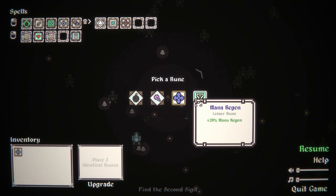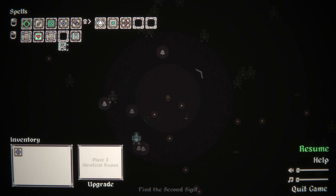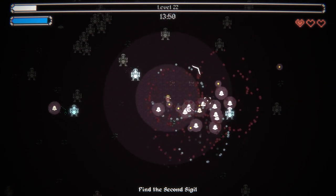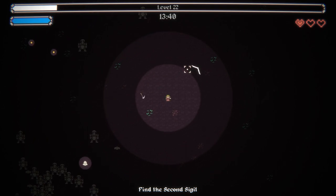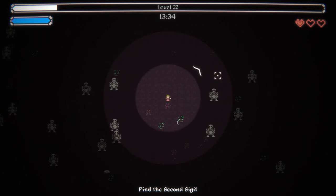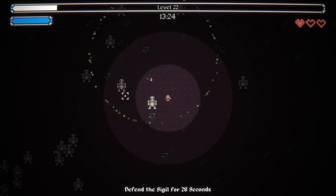I should probably head for that sigil. We have enlargement, more mana regen. Blaster bolt — let's just go mana regen, stack more of that. I think we've actually hit the threshold where I can just blast nigh constantly and not run out of juice. Let's head for the sigil — if things get a little hairy again, we start blasting again. Whenever I'm doing these videos I'm trying to think of things to put in the thumbnail.